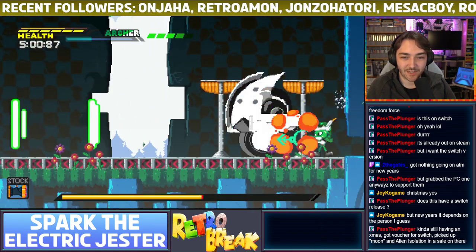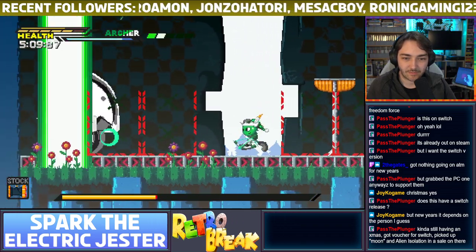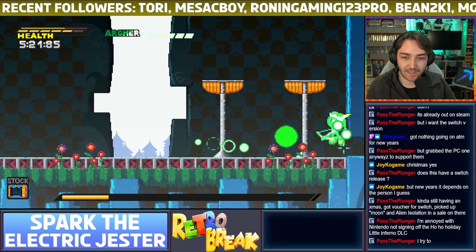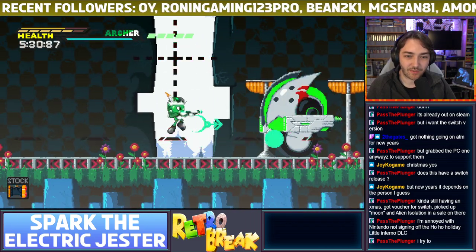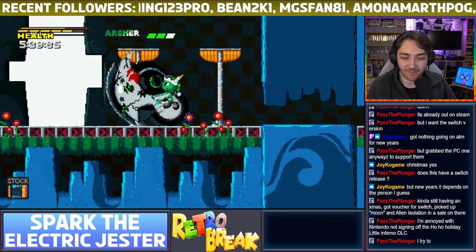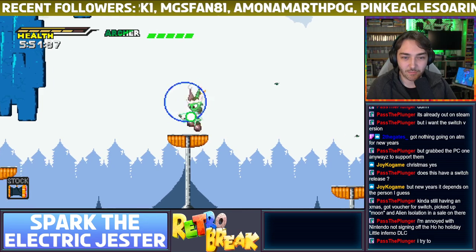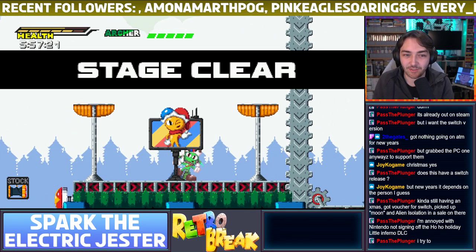Does anyone else set resolutions? The bosses are slowly getting more challenging. Let's see what happens if I charge up - I was expecting a giant laser or something but it actually just changed the colour of the projectiles and made them more powerful. I've got loads of health, I can just stand here and take a hit. Got a voucher for the Switch and picked up Moon and Alien Isolation. Is Moon that first person kind of Doom style game? It was on the DS originally - I always wanted to get that on the DS but it's getting crazy expensive.